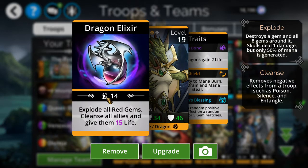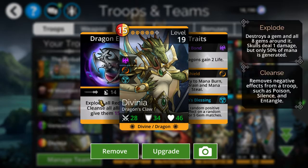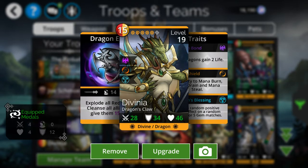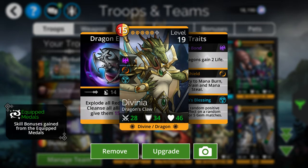Her ability is another exploder, just like one of the other guys — but she blows up all the red gems. The drawback is she requires red mana to charge up her spell, but then she blows up all the red gems, which hamstrings any future development. So there's some double dipping there.